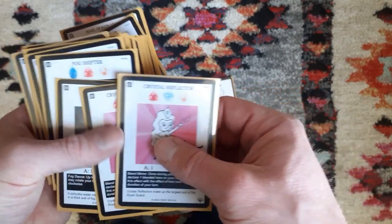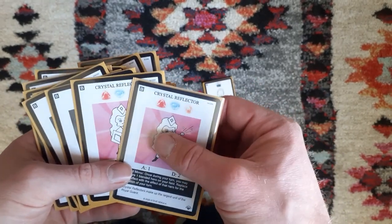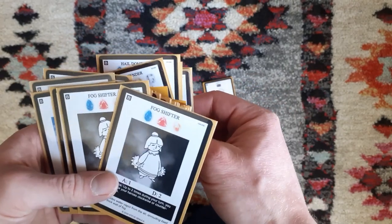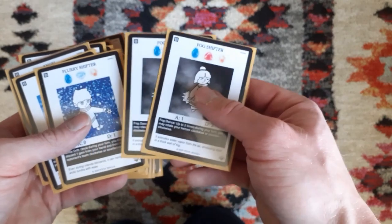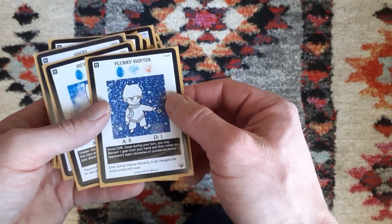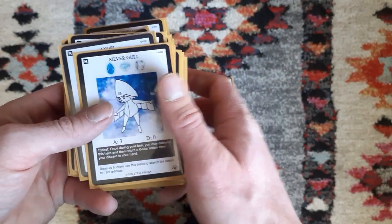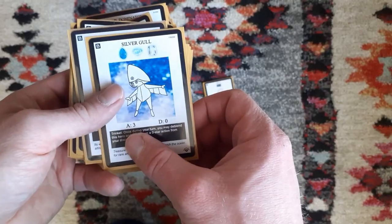Having multiple level 3s of the same type also combos well with Yumi to always search out our high-level blends. We have 2 Fog Shifters to set up the rotation for Season Ascender — they can rotate twice a turn, so having 2 out will make sure that we have Season Ascender set up. Then we have Flurry Shifter to disrupt our opponent by discarding a gem from hand; we can rotate our opponents instead. We have Silver Gaul to take up actions from our discard pile, and it also works as a third-tier attacker.